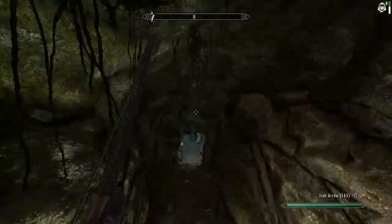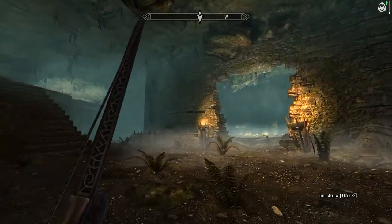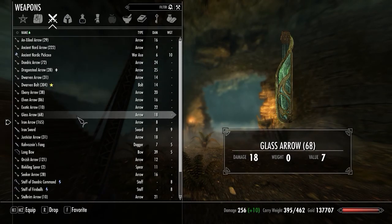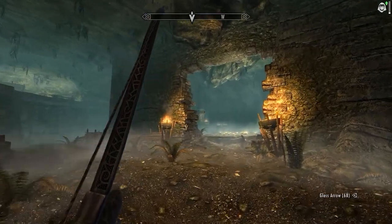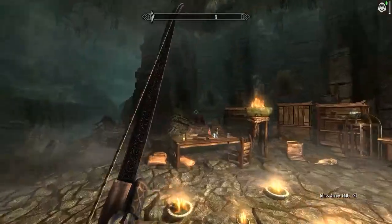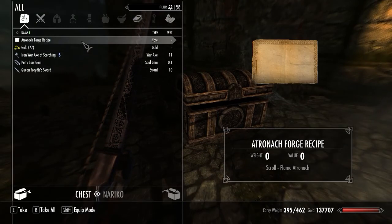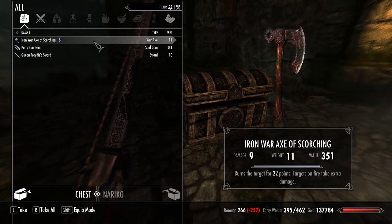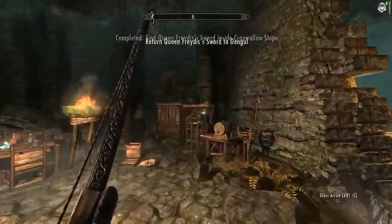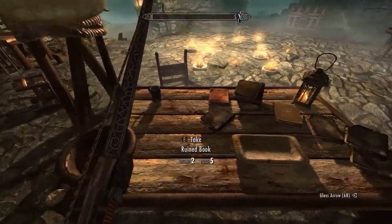Now we can move on - I hope that was it because that was a very hot section. We're going to quick save before we get to the next room. Switching from iron arrows to glass - glass does ten more damage. Is there anyone here? Really, there's no one else. Maybe when I open this chest they'll all come running. Atronach Forge Recipe - don't know what that is. We got Queen Freydis's sword though! Those guys were actually the only enemies in this entire place.